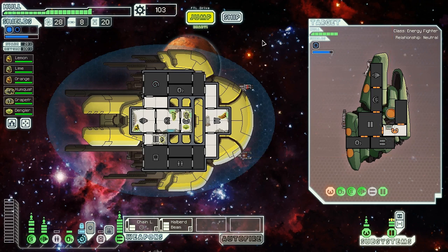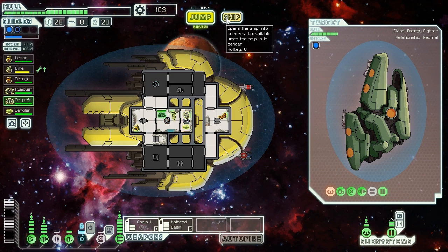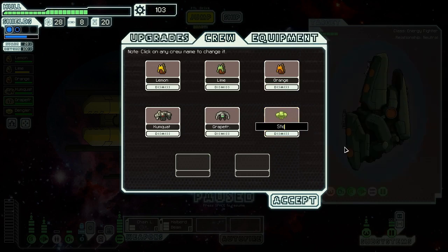Not a great scrap reward, but getting a crew member is always nice. We took some damage there though, you jerks — you guys are already dead. We need to rename our new Zoltan crew member. They're green, which doesn't really fit with my citrusy theme. Steven Dangler, you are going to get renamed to... Tangerine. There we go — you can be Tangerine. Fantastic.